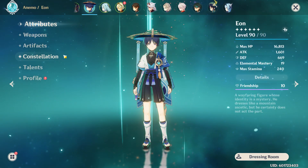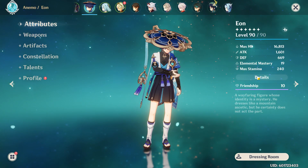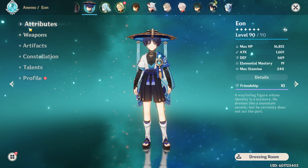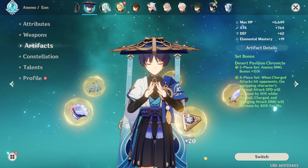With characters like him, you want to try to get to ascension 90, especially because his crit rate goes up as you level him. So you could build him straight crit damage, since you're already getting a lot of crit rate from leveling him up. But let's get into my artifacts.